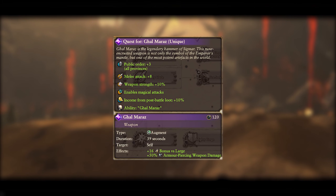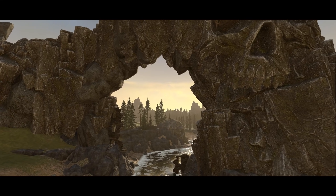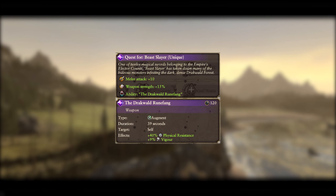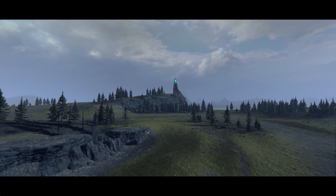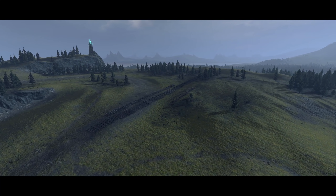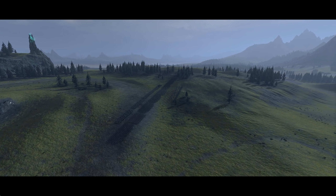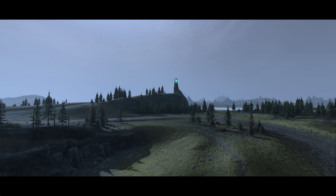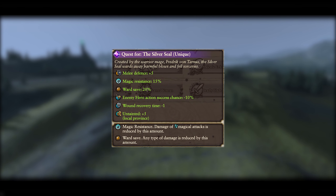The item from Galmaraz grants nice battle and campaign boosts as well as an augment ability. The Battle for Beast Slayer is versus a small Norsegun force that gains two sets of reinforcements — nothing too elite, but quite a few of them, so a full mid-game stack should be fine. The Silver Seal is a two-parter: part one is versus a decent Vampire Counts army with heroes and end-game units, with Crypt Horror and Ghoul reinforcements. Part two is a very similar army. Bringing a Firecaster would go a long way, and the item gained grants defensive bonuses in both battle and campaign.